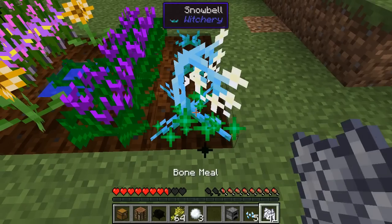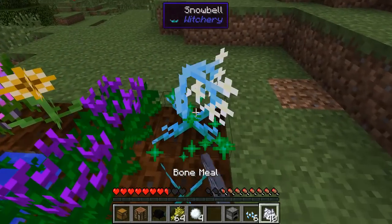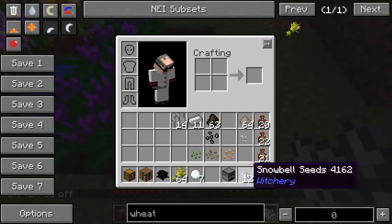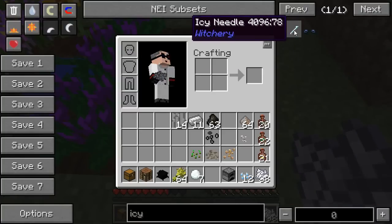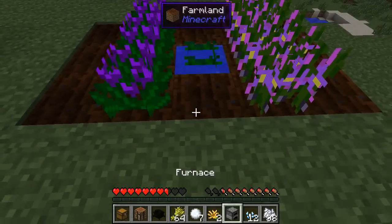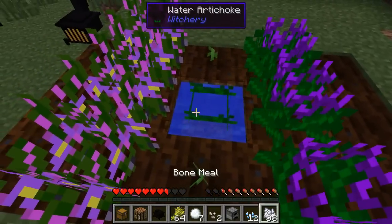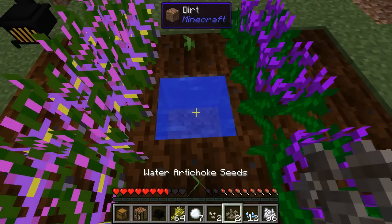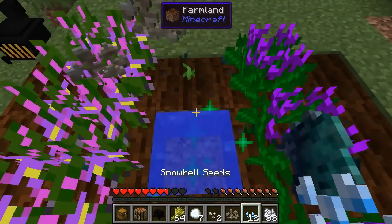When you pop Snowbells you get seeds back as with most Minecraft plants, and you also get snowballs. There's also a really low drop chance of getting something called an Icy Needle — you don't need very many, there are only a couple of recipes that use them. Early game you don't really need much Wolfsbane either. Water artichokes are needed for a couple of recipes, but again nothing really early game needs them.